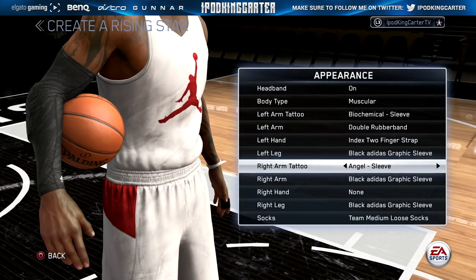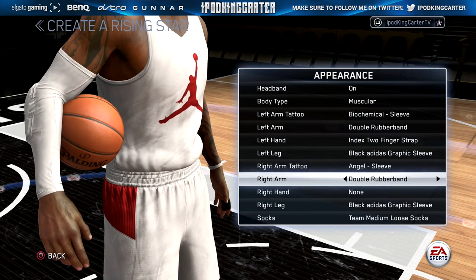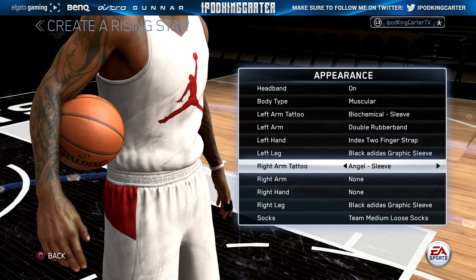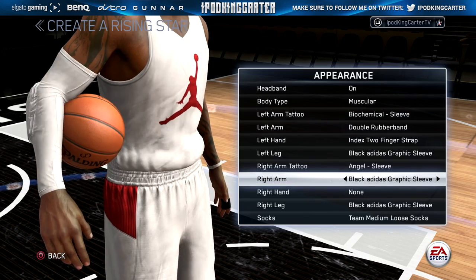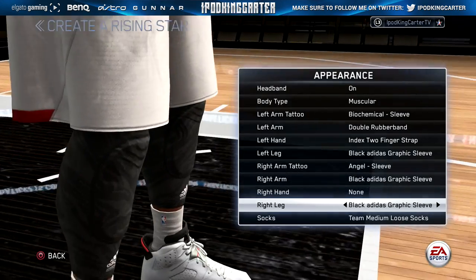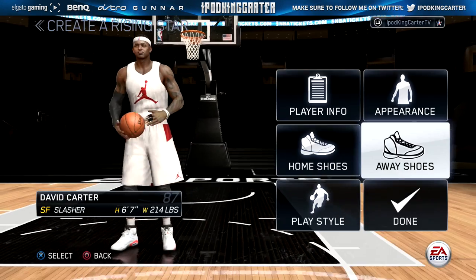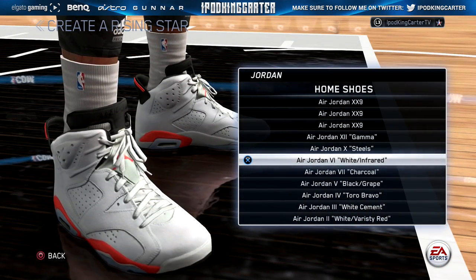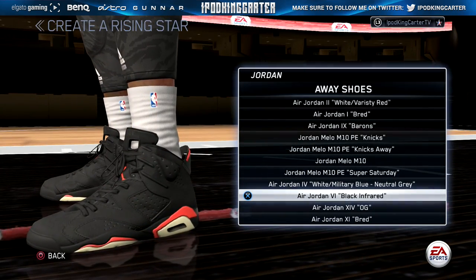Now, we all know that I'm a tattoo guy — I have about 26 tattoos on my body in real life. With NBA Live, you can pick a shoulder piece, a forearm piece, or the entire sleeve, which means you can have a variety of tattoos on two different arms. You can't have neck tattoos or leg tattoos, but you can have sleeves. A lot of people have been asking where sleeve tattoos are in other games — well, Live has sleeve tattoos.